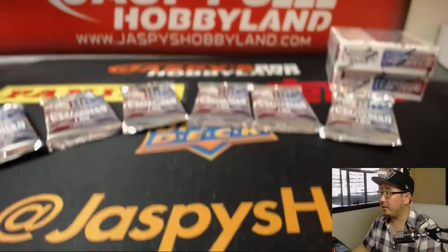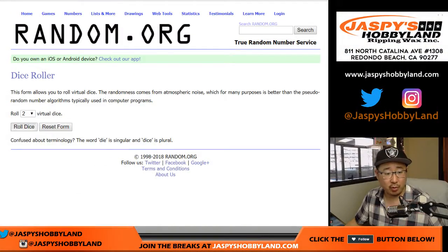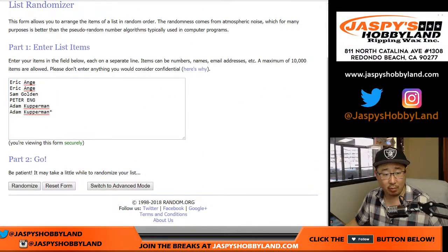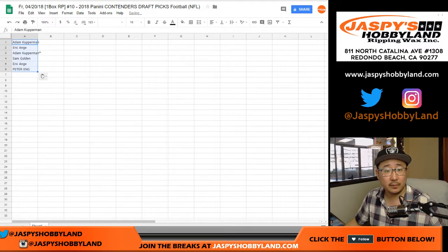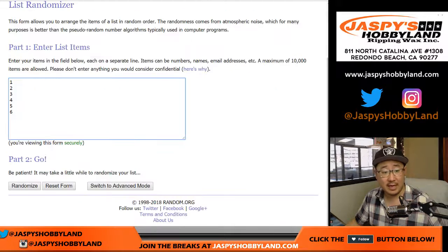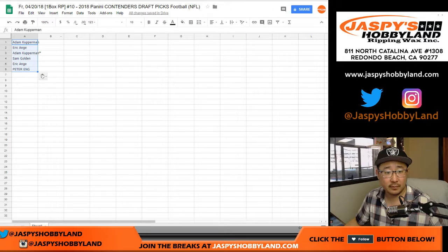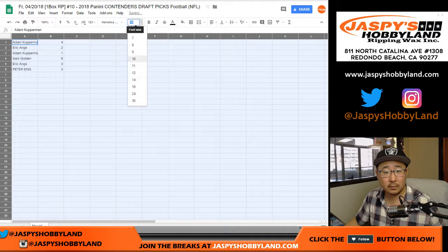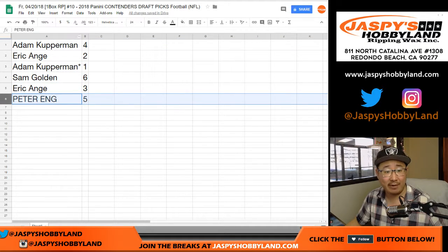Let's see all the packs on camera — there we go. Back to ram.org, roll the dice and randomize each list seven times. Six and a one — one, two, three, four, five, six and seven times. Adam, down to Peter seven times for the pack numbers. One, two, three, four, five, six and seven — four down to five. All right: Adam with four, EA with two, Adam with one, Sam golden six, EA three, Peter with five, alphabetical order as we usually do.